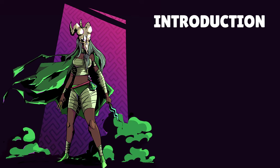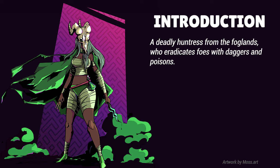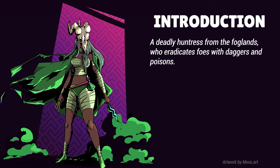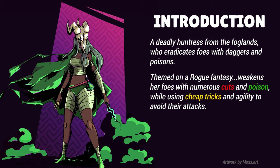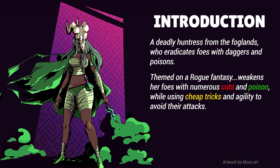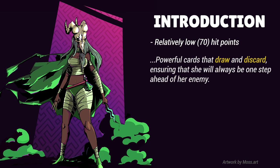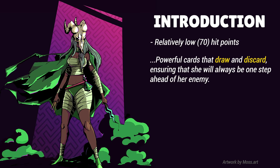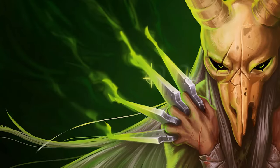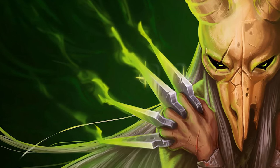As described on the official wiki, the Silent is a deadly huntress from the Foglands who eradicates foes with daggers and poisons. She's designed around a rogue fantasy build, and she weakens her foes with numerous cuts and poisons, while using cheap tricks and agility to avoid their attacks. She starts with a relatively low 70 HP, and much of her strength is derived from her ability to draw and discard, ensuring that she'll always be one step ahead of her enemy. And I find that description to be mostly accurate — the Silent does feel quite roguish and agile in both aesthetic and playstyle.